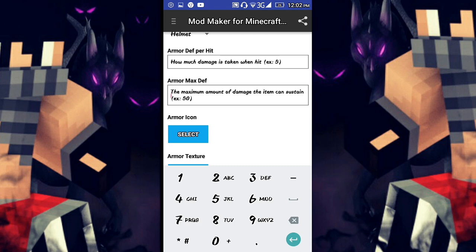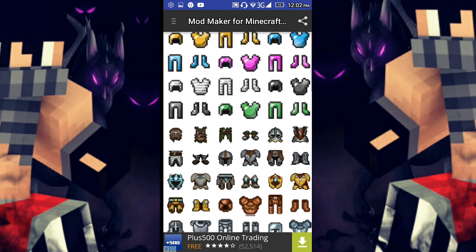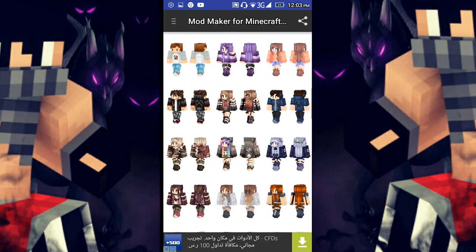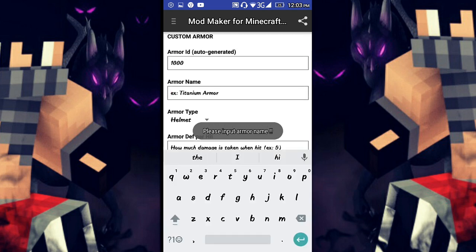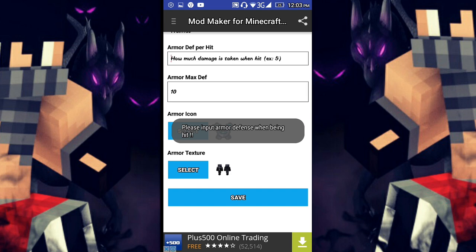Select the armor texture — let's use this one. The armor name is 'Titanium Armor'. Select it and save.